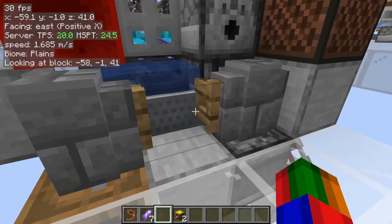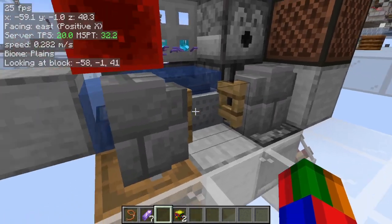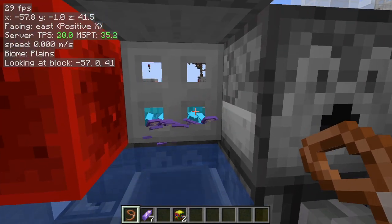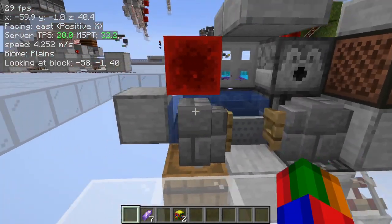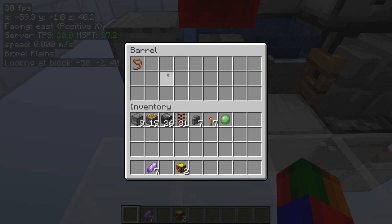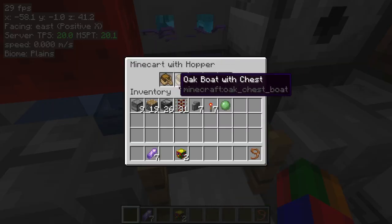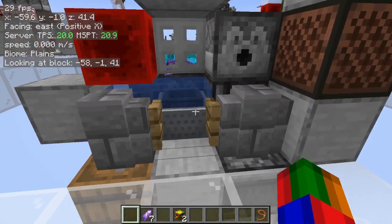Lastly, there are also a couple of safety measures. As mentioned, the fence gate is automatically closed. Also, in case something happens to fall in here — this can often happen with a lead, for example, just by it being broken — it'll go into this barrel. It gets sorted by making it so that the hopper minecart can only pull out an item right as the boat is destroyed.